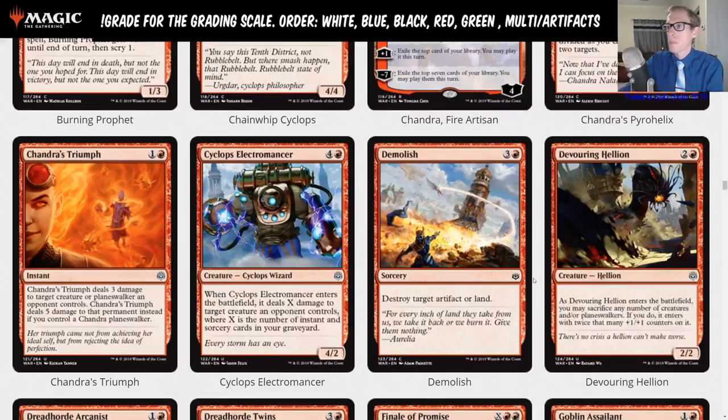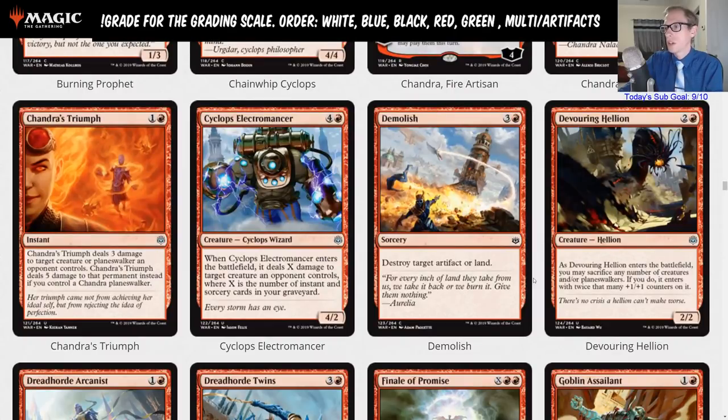Demolish is certainly limited — destroy target artifact or land, that's been printed a ton, not a standard card. Devouring Hellion is two and a red, a two-two. When it enters the battlefield you may sacrifice any number of creatures and/or planeswalkers; if you do, it enters with twice that many +1/+1 counters. This looks a lot worse than Lumbering Battlement, where at least you get those creatures back when it dies. This is just another limited card.